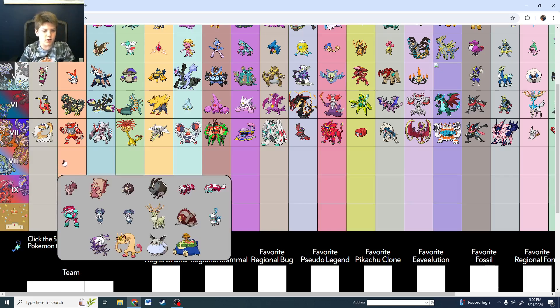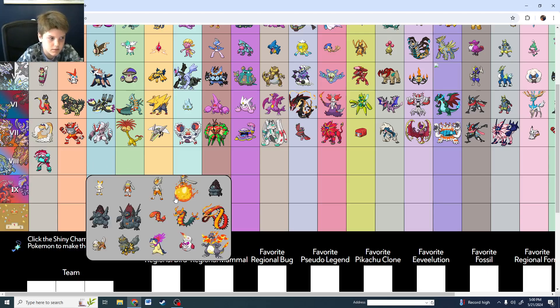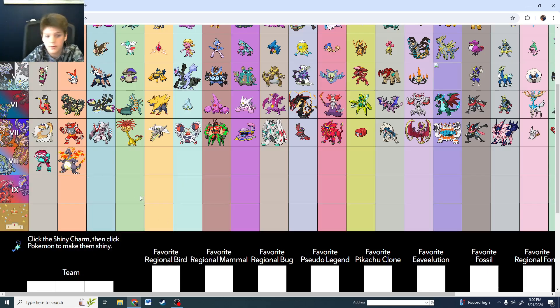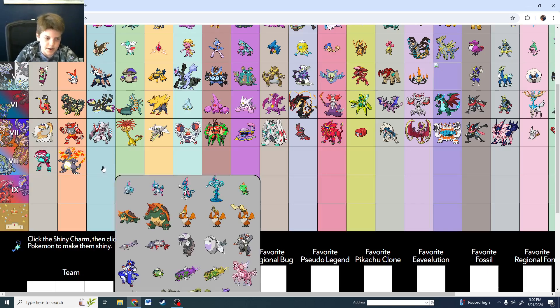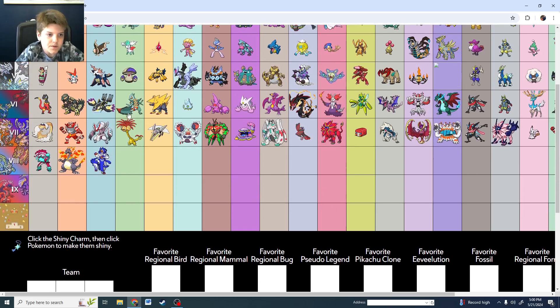Gen 8 — the generation I started doing Pokémon. Shiny Obstagoon is really cool. Then we got introduced to shiny Charizard VMAX. Urshifu has a great shiny, Venusaur VMAX is there too. Regidrago barely changes, so we'll go shiny Coalossal.